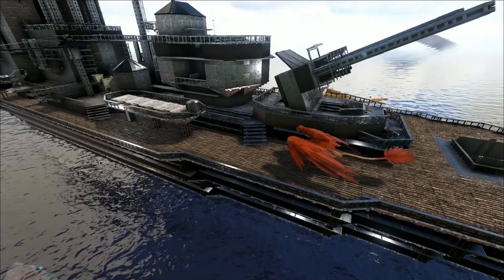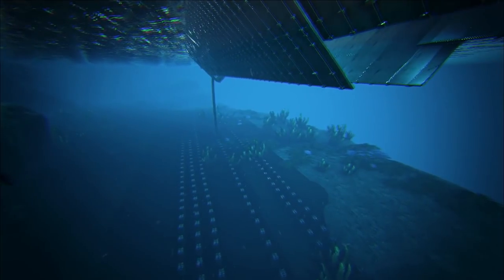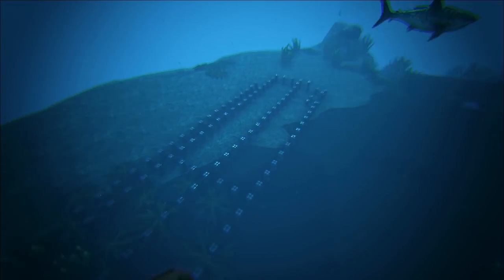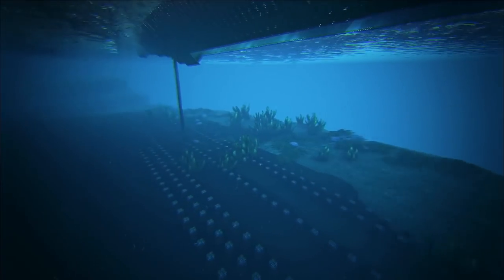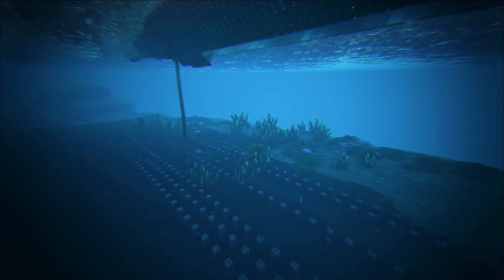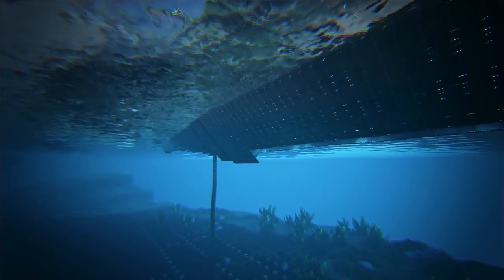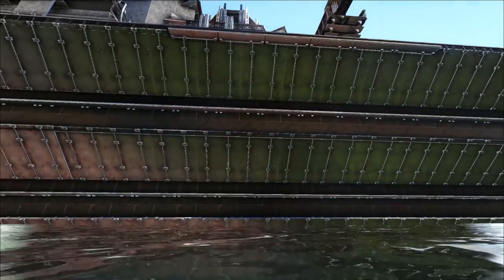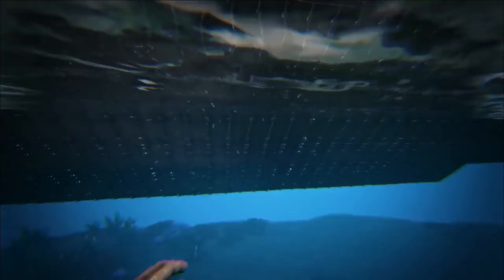Before we go back in time to check how the boat looked halfway through, I'm just going to pop down here in the water and show you the foundation of this. The pillar over there is the one holding the whole boat up, and these pillars on the ground provide the actual foundation — you can have structural support. It's roughly 75 foundations in length to support this, and probably about 15 or so wide at the widest. It's pretty big.